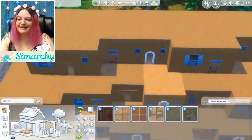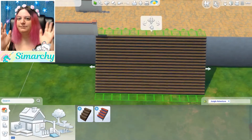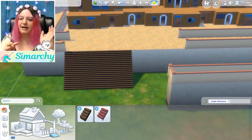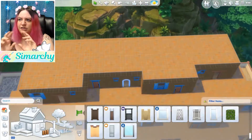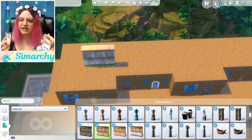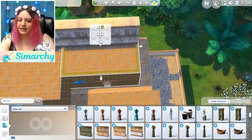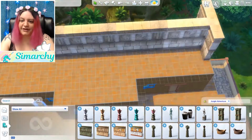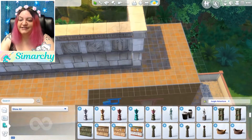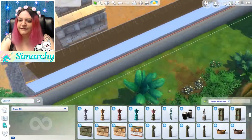I wanted this to look like it was built sort of maybe up in the mountains. I didn't go crazy with putting stone all around the foundation, but I did use a stone pattern on the bottom to make it look like it's up on a cliff somewhere. I really hope you guys enjoy these though. It was fun to do, something a bit different.